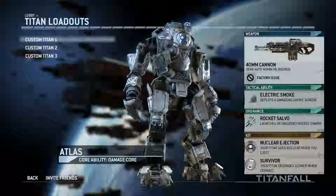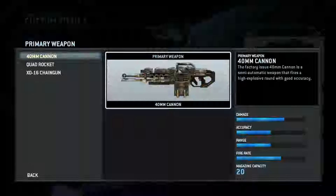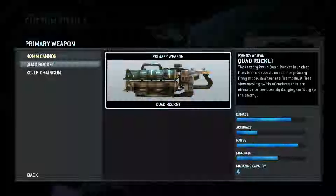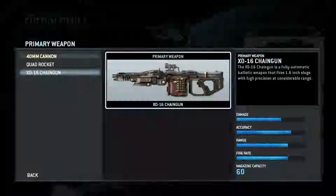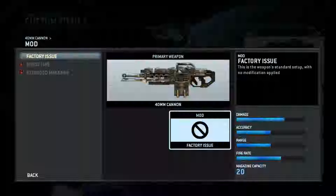Then titan loadouts. At this point you only have one titan class to choose from, which is the Atlas. Three different guns: a 40mm autocannon with high explosive rounds, quad rockets which is a device that shoots 4 rockets at once and is great against enemy titans, and then the chaingun which is just a machine gun. I'm going to go with the 40mm cannon because I like that one the best.